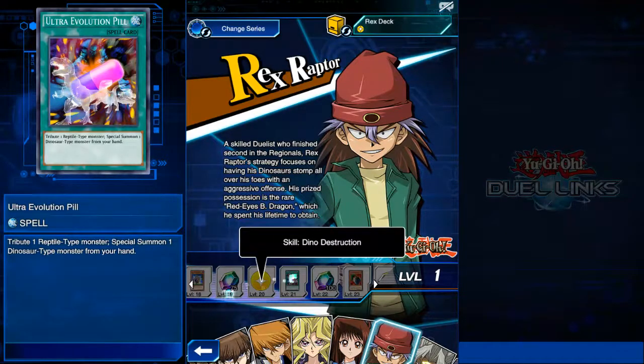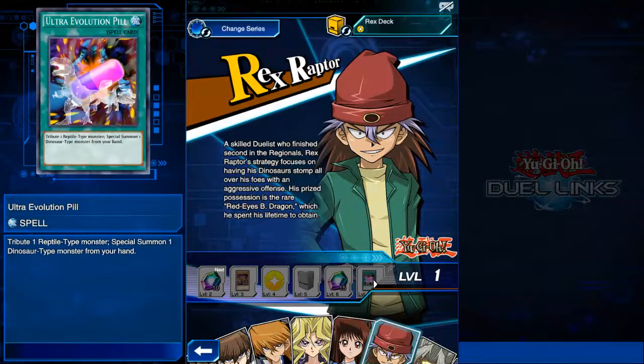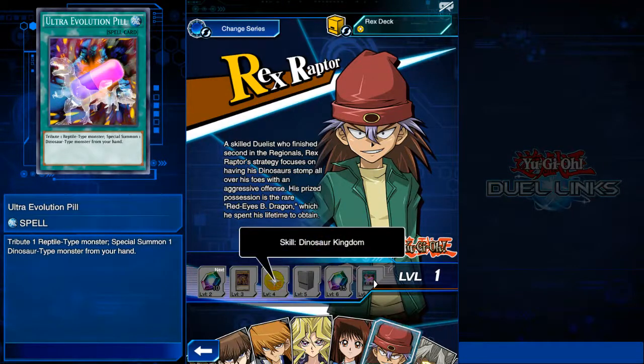But there's one skill I've deliberately left out — the level 4 skill you get, and the reason Rex Raptor is one of the best characters in the game: Dinosaur Kingdom. You start with Jurassic World. Most field spells in Duel Links increase attack and defense by 200, but Dinosaur Kingdom only boosts dinosaur monsters — and it's by 300. It's one of the best skills in the game. With Durax in Primal Burst and Sabersaurus recently coming out — a 1900 attack level 4 Dino normal monster now hitting 2200 attack — I think we're going to see Dinos in 2018.